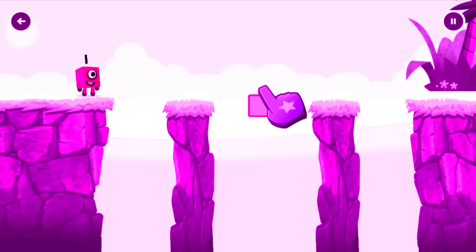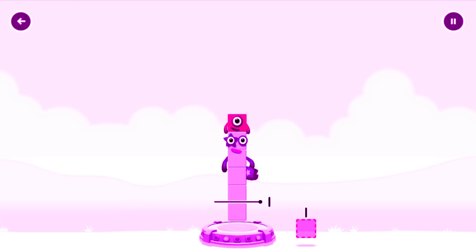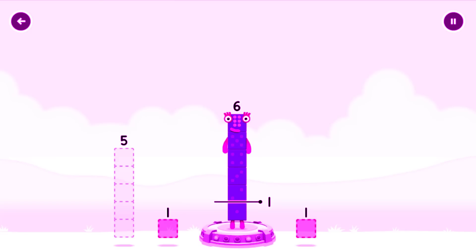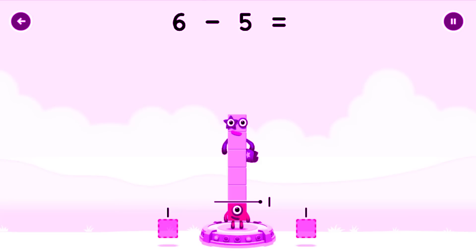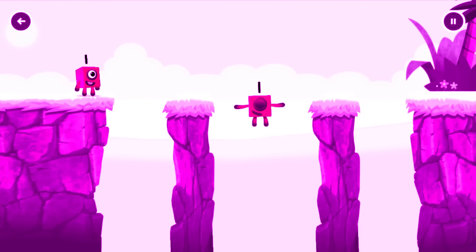Tap to start. Take number blocks away from 6 to leave 1. 5? Hmm, that doesn't seem right. Keep trying. 6 minus 5 equals 1. Great!